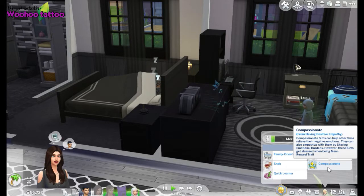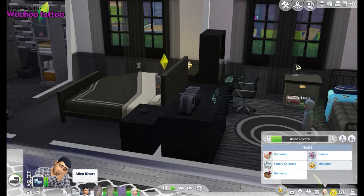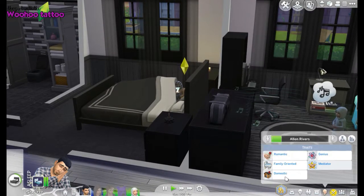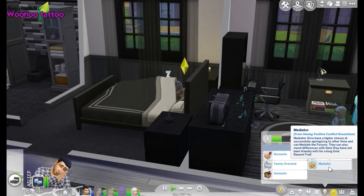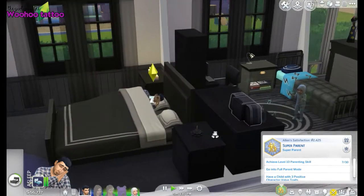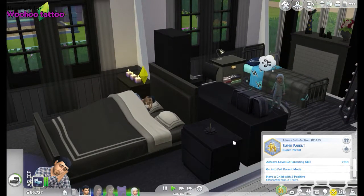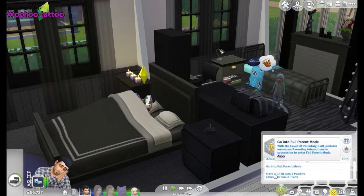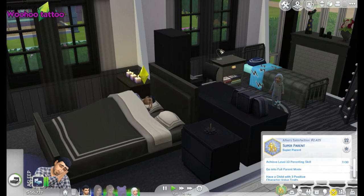In this pack we actually get 11 new traits, which is super exciting, but you have to work for them and it is hard work. Alan is romantic, a genius, family-orientated, domestic, and also a mediator. He has the Super Parent aspiration, which is the new aspiration for the Parenthood pack. His satisfaction points are pretty high — he currently wants to achieve level 10 parenting skill, go into full parent mode, and have a child with three positive character value traits. But what is a character value trait?